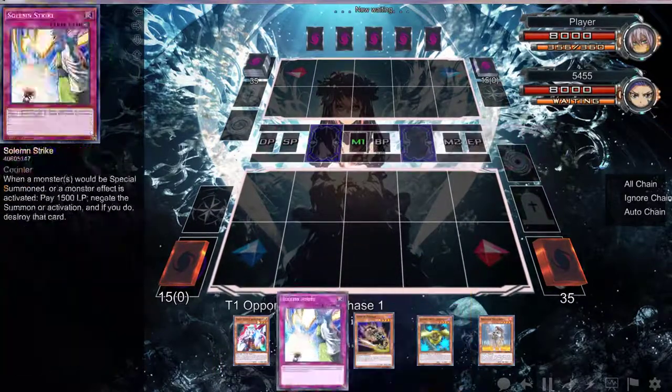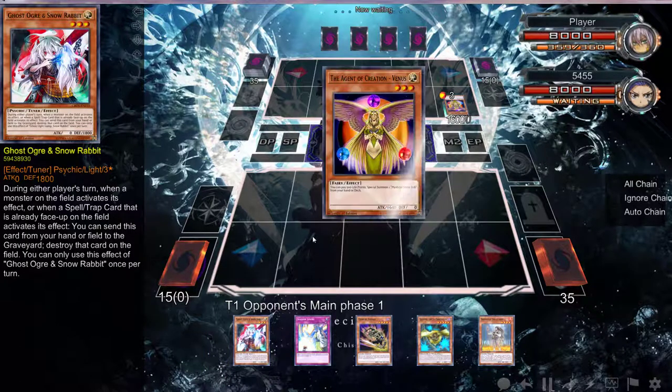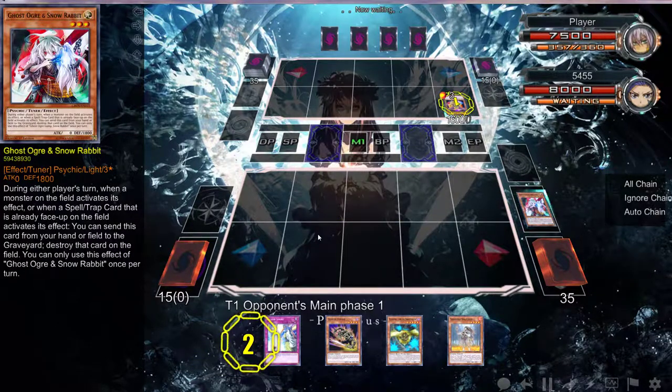We have drawn a Ghost Ogre and a Gofu — Jesus Christ, that's just beautiful! That card is going to be very good; if you haven't picked them up, go ahead and pick them up. What's so good about this is the fact that you can't Gamma it, you can't stop it — there's nothing to stop a hand trap, folks, nothing besides Gamma and other cards.